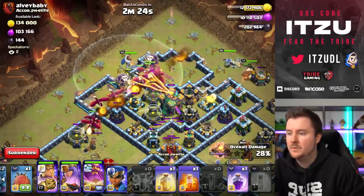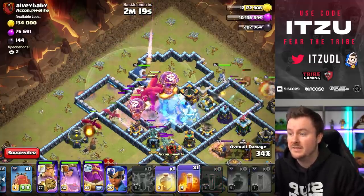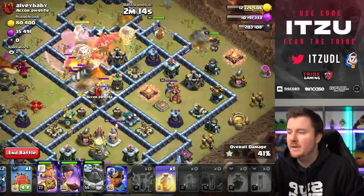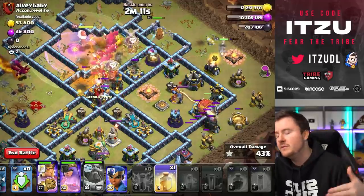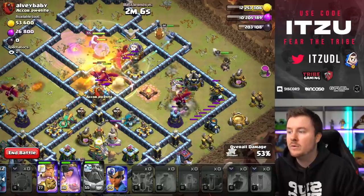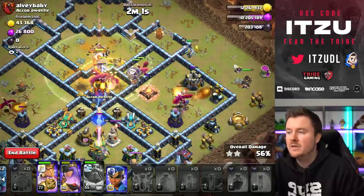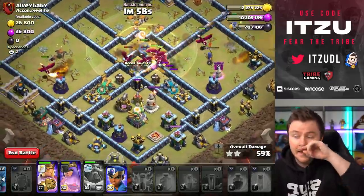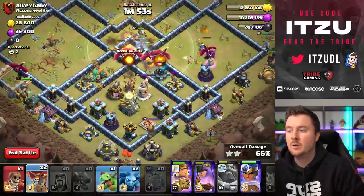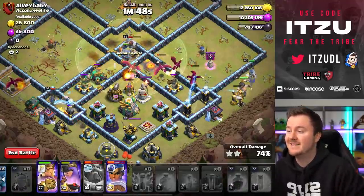We have the sweeper still up — we completely forgot to lightning that, but it should be alright. Now freeze on the tunnel because the tunnel is really scary on Town Hall 14 — the damage is just insane. The warden ability was maybe a second too late, but now we send in the blimp on the right side to push every single dragon into the double scatter. As the warden ability runs out, we use the heal spell because the double scatter is really scary, and those heals keep the troops alive.